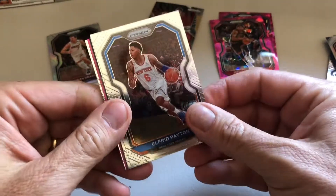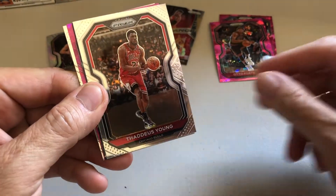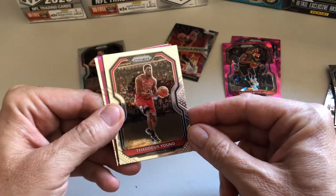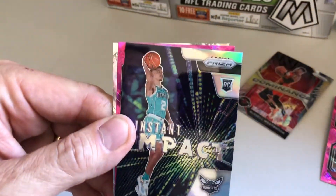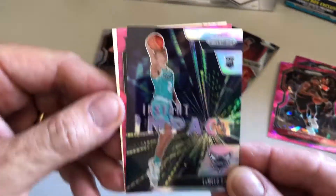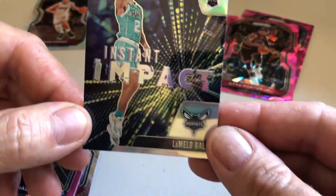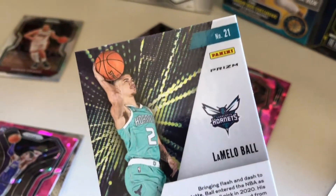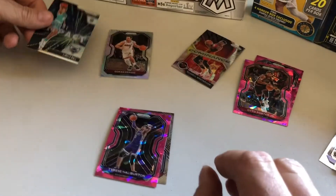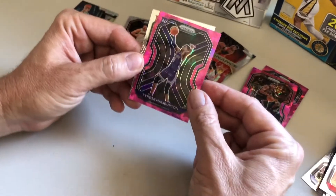Let's go to the next pack. First card is Alfred Payton, then Thaddeus Young. Oh, look at that one — LaMelo Ball rookie card! Nice, bam, there we go — instant impact! Beautiful card, guys. That's the player you want to get, that's for sure. What a great pull that was. And we got Tyrus Halliburton and CJ McCollum.